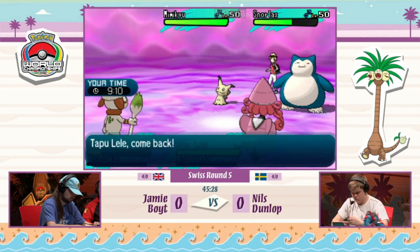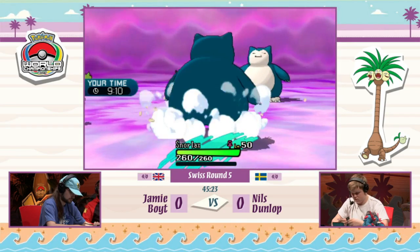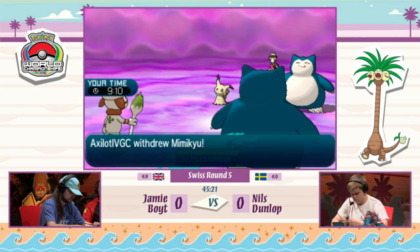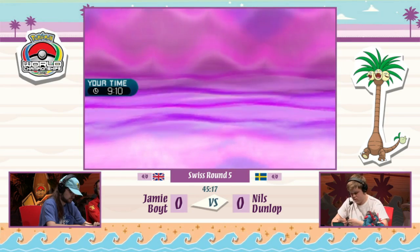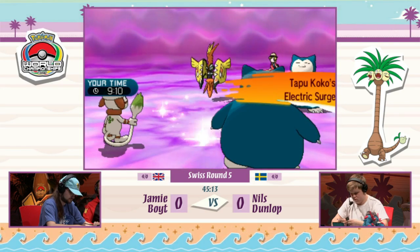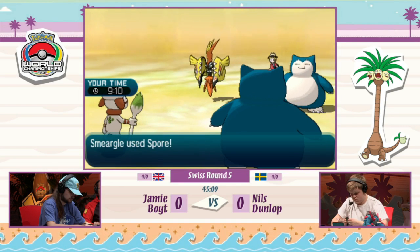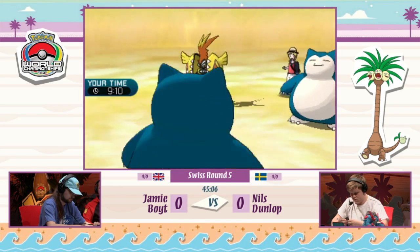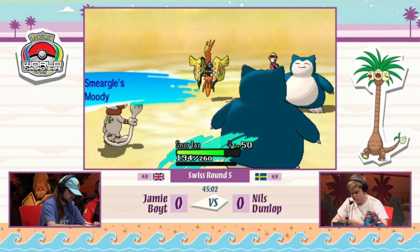Moving into the next turn, Tapu Lele retreats and Jamie replaces it with his own Snorlax — a really strong matchup here, battle of the titans. Tapu Koko replaces the sleeping Mimikyu after it has already taken its first turn of sleep, trying to prevent more Pokémon from being put to sleep thanks to the Electric Terrain. Great call right there from Nils to electrify the battlefield.